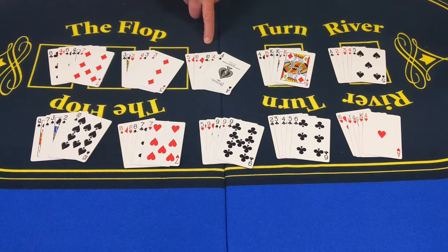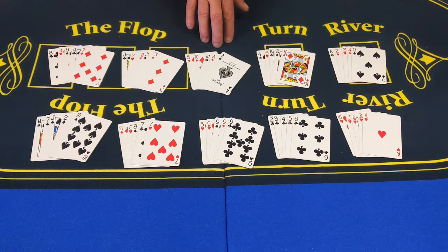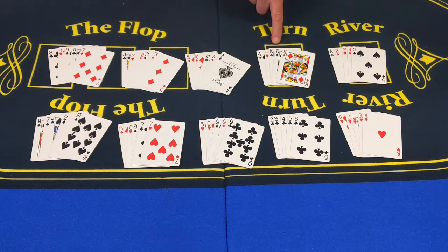Now, the second hand after one pair is two pair. Notice I have a pair of tens and a pair of aces, so that hand is a little better than one pair — it's called two pair. What's better than two pair is three of a kind. This hand has three kings, so that hand would beat all three of these hands behind it. Three of a kind.